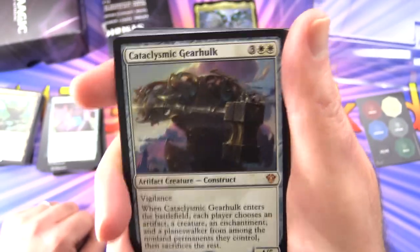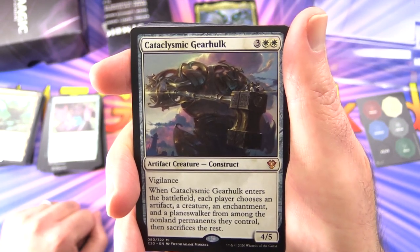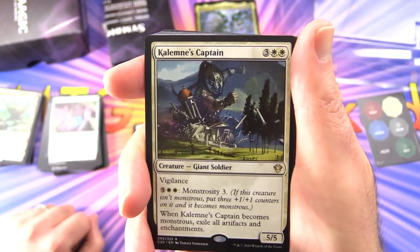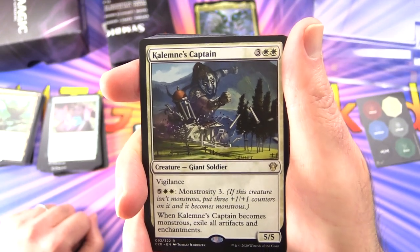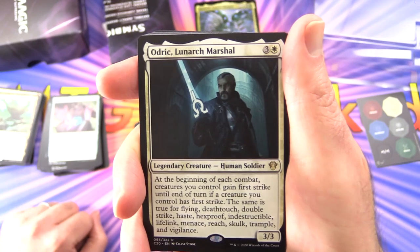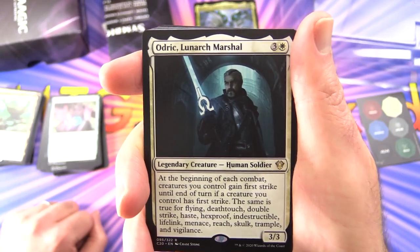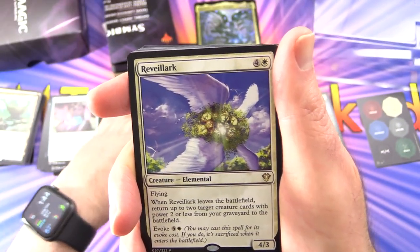Cataclysmic Gearhulk — mythic artifact creature Construct 4/5 for 5 with vigilance; when it enters, each player chooses an artifact, a creature, an enchantment, and a planeswalker from among the non-land permanents they control, then sacrifices the rest. Calamitous Captain — creature Giant Soldier 5/5 for 5 with vigilance; monstrosity 3, and when it becomes monstrous exile all artifacts and enchantments. Odric, Lunarch Marshal — creature Human Soldier 3/3 for 4; at the beginning of each combat, creatures you control gain first strike until end of turn; if a creature you control has first strike the same is true for flying, deathtouch, double strike, haste, hexproof, indestructible, lifelink, menace, reach, trample, and vigilance — he fits right into this deck.